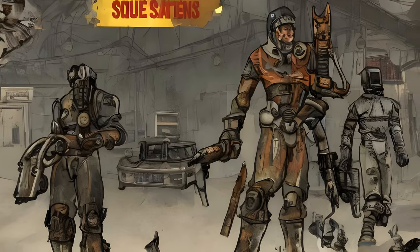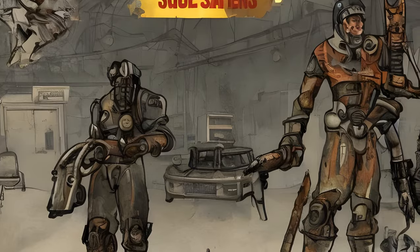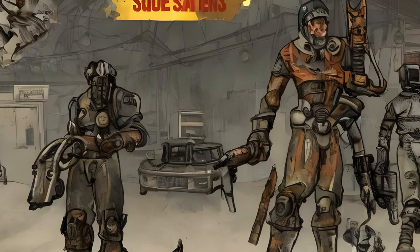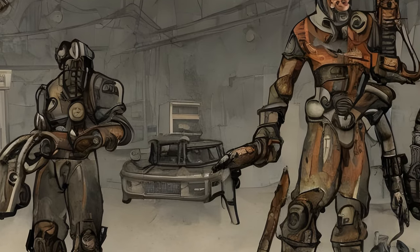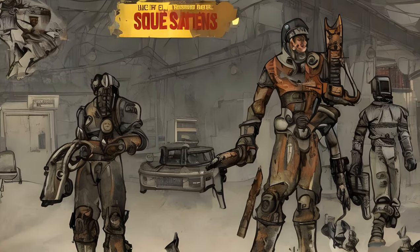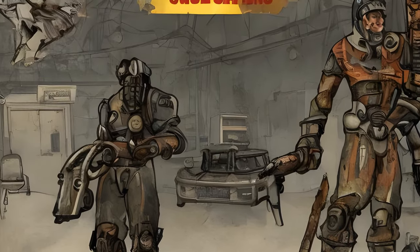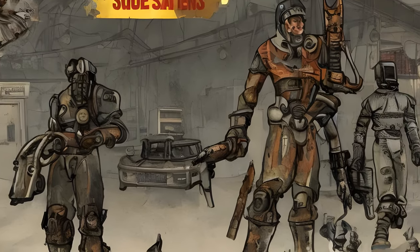Side quests. A Loose End: the Prydwen to Rocky Cave, given by Lancer Captain Kells, 300+ XP, reward Visionary's T-60c helmet, form ID 000ADCE5. Duty or Dishonor: the Prydwen and Boston Airport ruins, given by Lancer Captain Kells, reward Exemplar's T-60c torso and 300 XP or 50 caps and 300 XP or 100 caps, form ID 0004402C. The Lost Patrol: West Everett Estates, National Guard Training Yard, Revere Satellite Array, Recon Bunker Theta, given by Paladin Danse or Lancer Captain Kells, 350+ XP, reward Steadfast Boss combat armor chest, form ID 000B1D79.